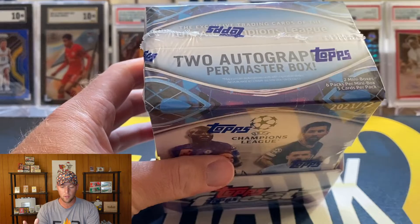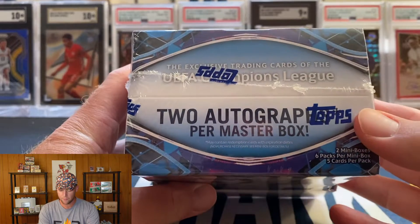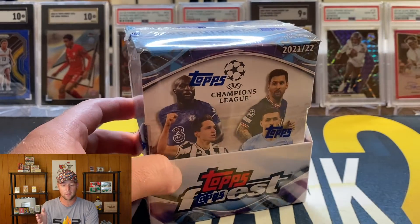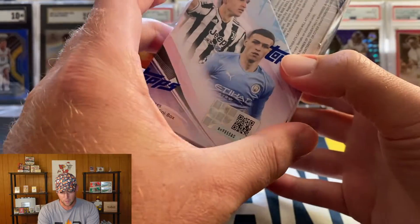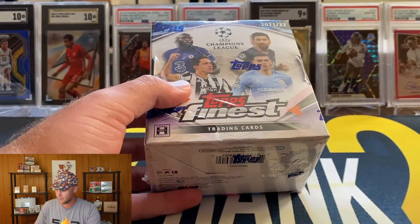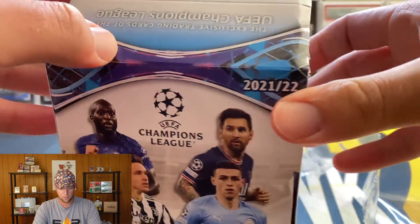A little bit about the product: this is what's considered a master box. There are going to be two mini boxes inside, and you are going to get two autographs per master box. I'm guessing it's going to be one auto in each little mini box. We're also looking for tons of different parallels, which we'll be able to see once we open up the box.